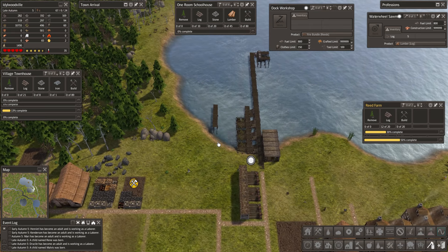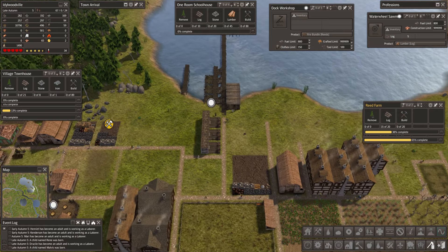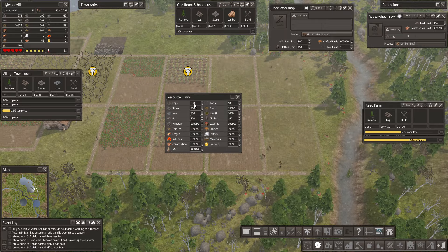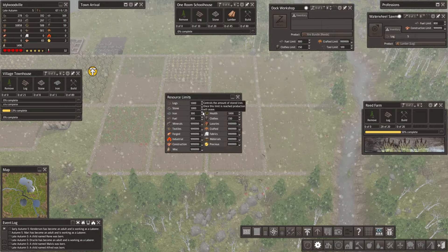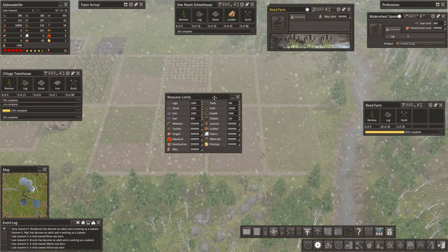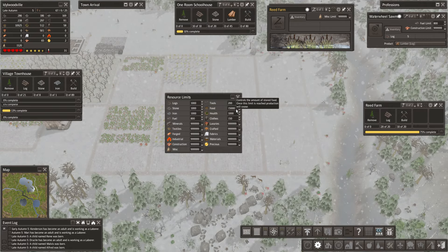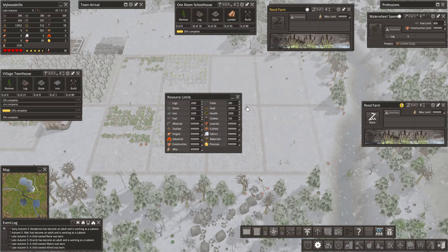This is starting to come in. Let's actually increase our food limit. So logs — we can bump up our logs now as well. Let's go to 1,000 on the logs, 1,000 on the stone, 1,000 on the iron. I'm going to put this guy on hold a minute. Tools are almost maxed — let's go 200 on tools. Fuel can leave at 800 for now. Where are we at on food? So there's only a 500 buffer — let's go to 20,000 on the food. Alright, that should take care of that for now.